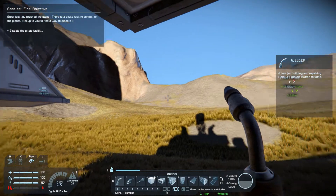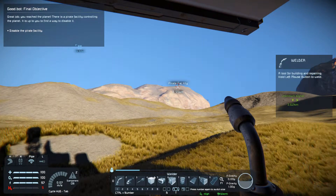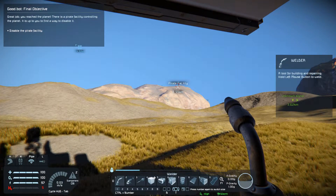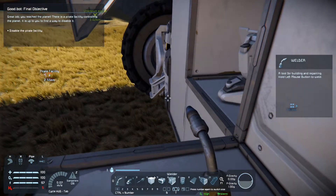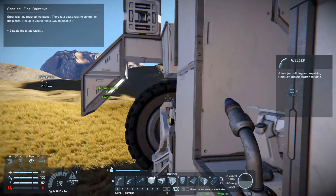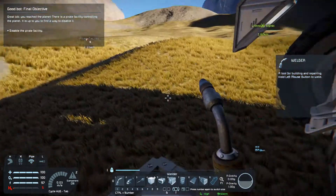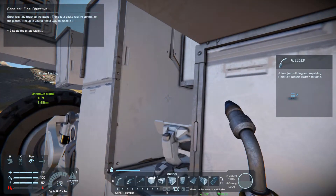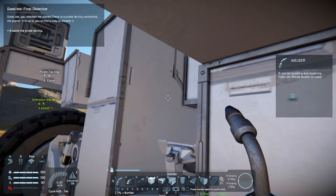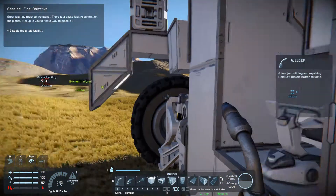We've successfully landed on the planet and made a little bit of progress moving towards the facility. Unfortunately, we got ourselves in a bit of a predicament, because driving a rover is still weird in the game, which resulted in me smashing the front of my battle box off. I feel vulnerable now — I think it'll be easy for them to just shoot me down and get me out of here.